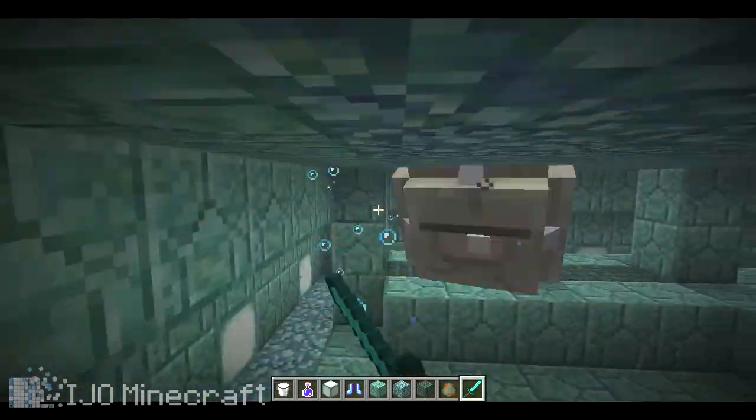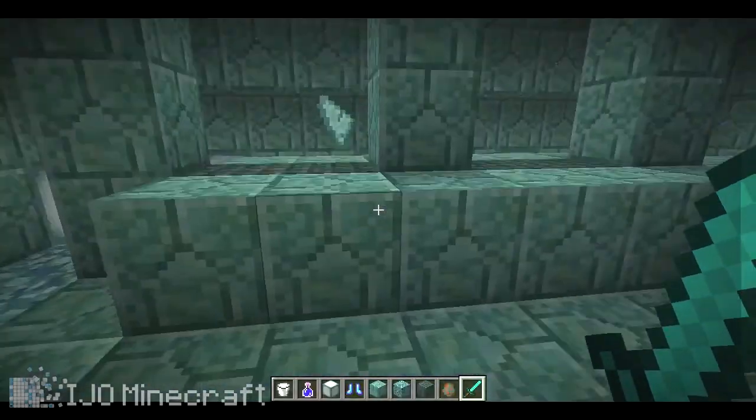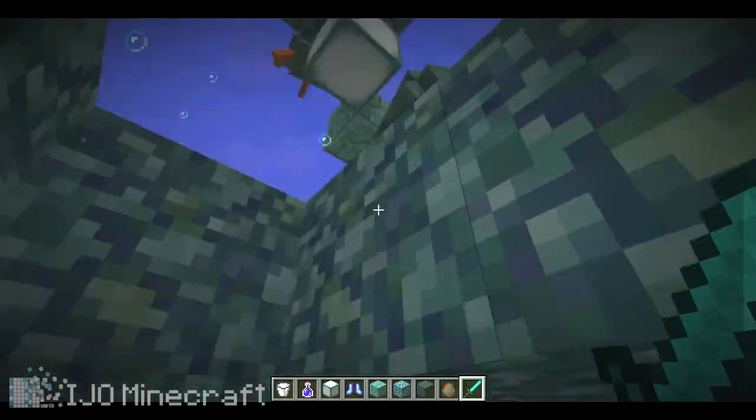Do you want to die? This guy's a container. He dropped a sponge — he dropped some wet sponge. So there you go: he drops a wet sponge, and I think there's crystals too.